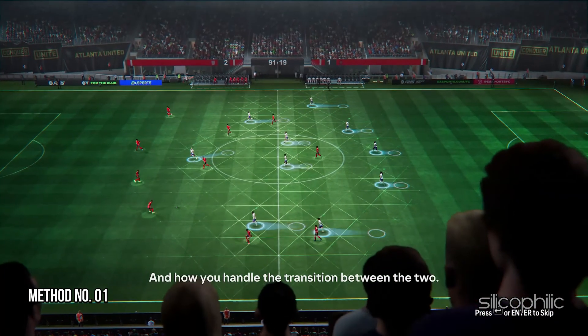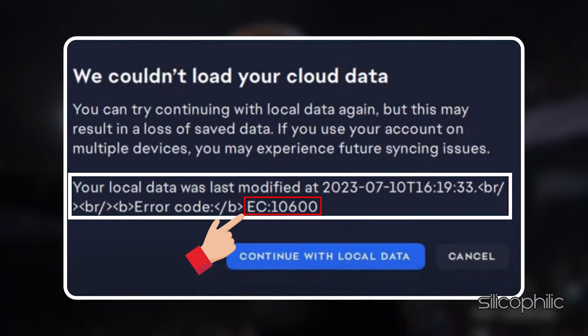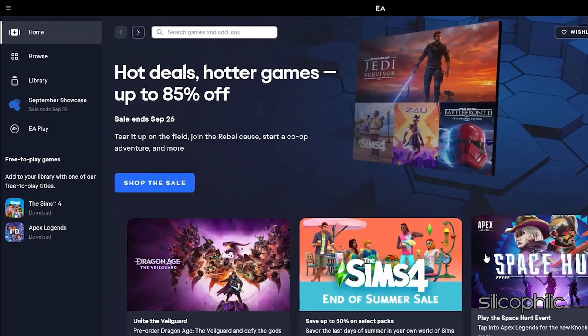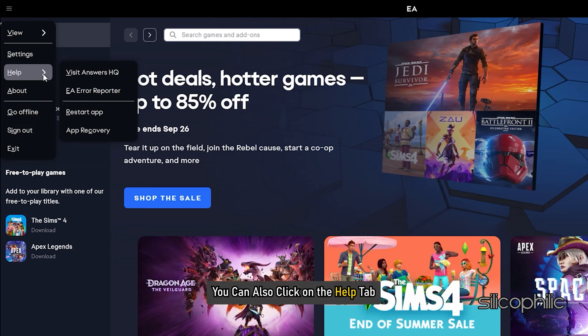Method 1: Restart the EA App. When you are getting error 10600 while playing FC25, first of all restart the EA App. From the EA App, click on the three horizontal line menu and select Exit. You can also click on the Help tab and select the Restart App option. Wait till the app restarts.